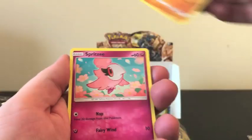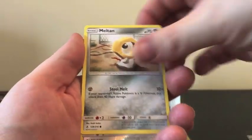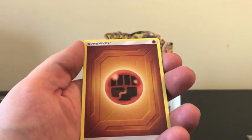Starting off with Gligar, Spritzy, Doduo, Rhyhorn, Meltan, Reverse Holo, Porygon, and our Rare is Dugtrio.